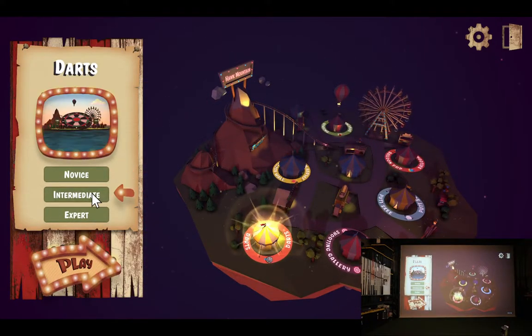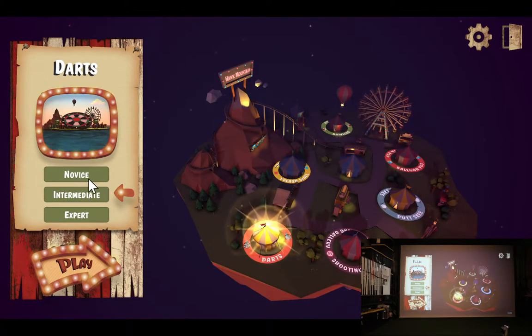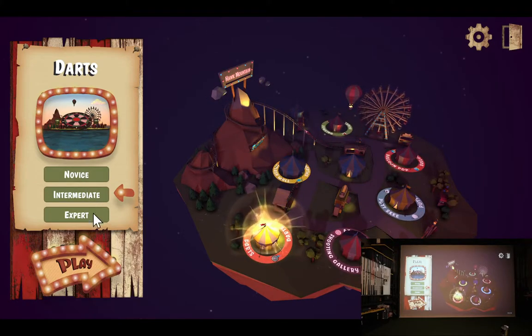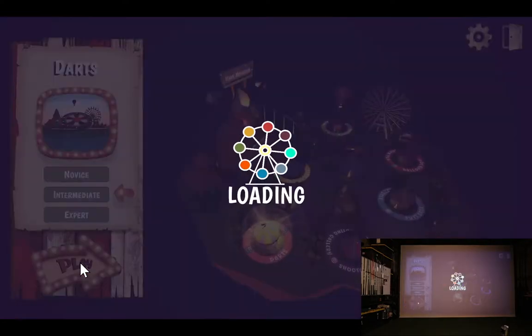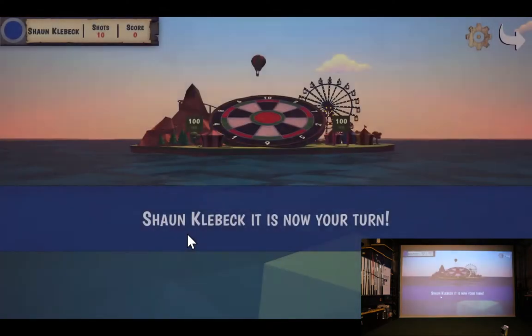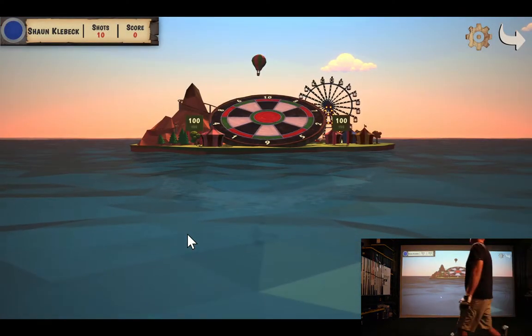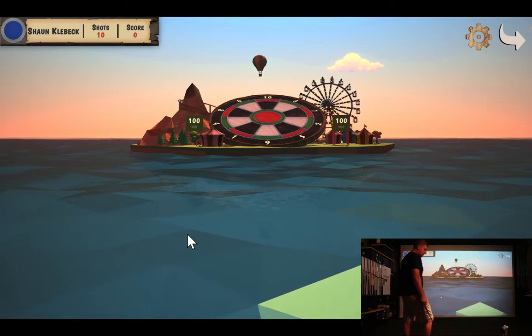Starting out with Darts. We have novice, intermediate, and expert. We'll probably play intermediate right now to give you an idea. Novice sets the dartboard up about 50 yards, intermediate at 100 yards, and expert is about 150. So we'll hit a couple shots here and see what it looks like. This one's at 100 yards - you've got 10 shots to get a high score.